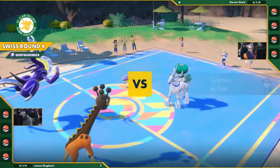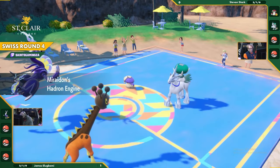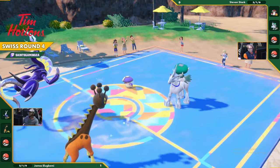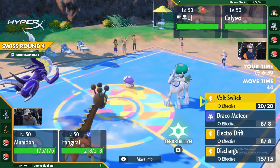We are seeing Amoongus. I am shocked that Amoongus is coming out here as Electric Terrain blocks Sleep. But maybe there's a good chance that Steven's seeing something that I don't. The Rocky Helmet - even not going to have much value. Like, there hasn't been any contact at all. No, James is running a very special attack heavy team.